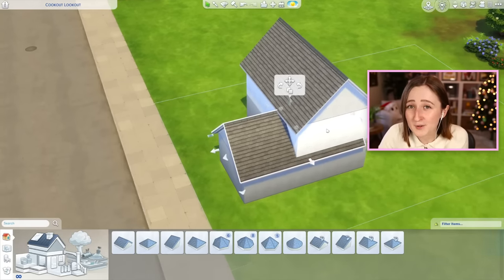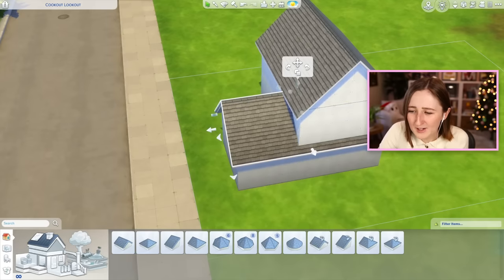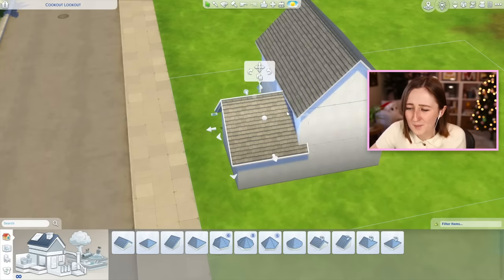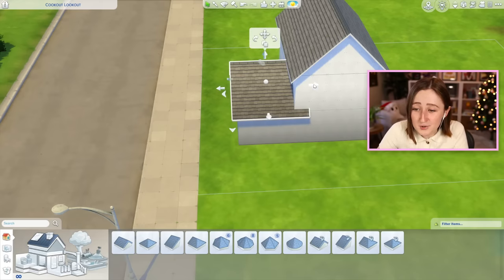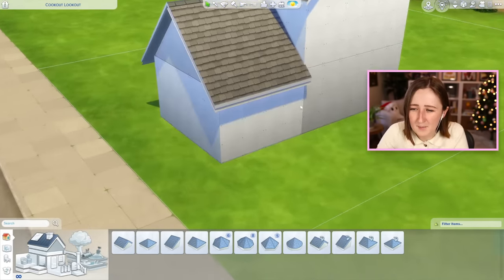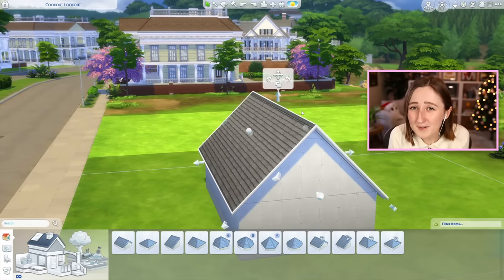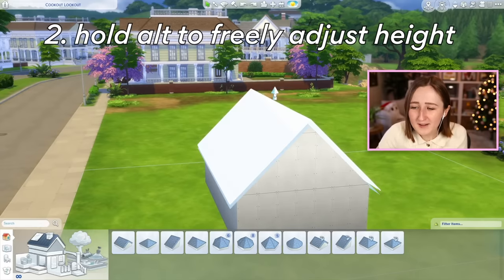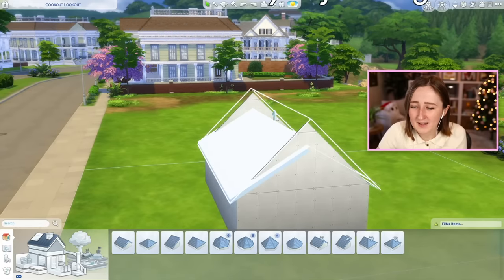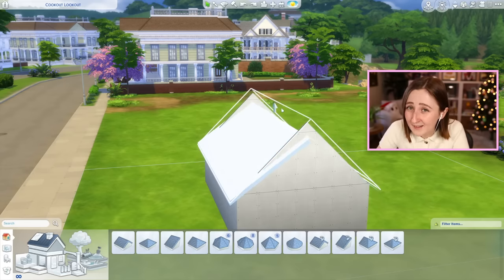That can be really useful in situations where maybe I don't want the overhang to come all the way out and clip into the middle of the wall. Instead I can drag it all the way back and then hold Shift to make it line up exactly with the edge. The next tip is to hold Alt to freely adjust the height of a roof — by default it goes up and down in little increments, but holding Alt lets you adjust it more precisely.